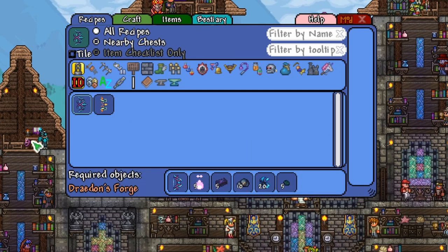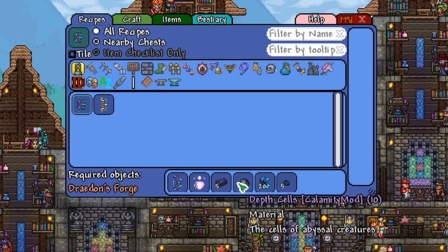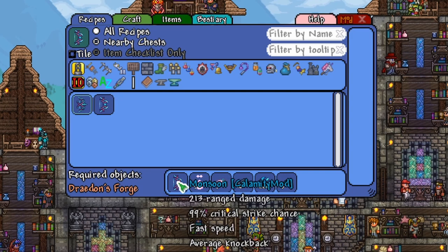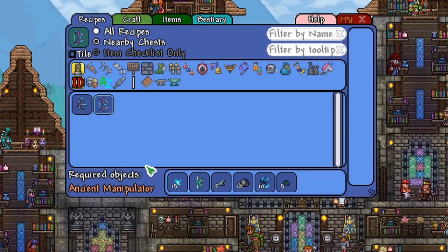We can take a quick look at each of these recipes. The Illuvian bow is a bit of a recipe because it needs the Monsoon, Phantoplasms, Cosmolyte, Death Cells, Luminil, and Tenebris. And the Monsoon comes from the Tsunami, Sharkfin, Depth Cells, Luminil, Tenebris, and Vortex Fragments.